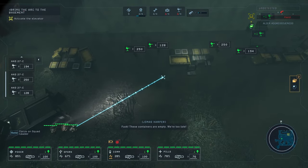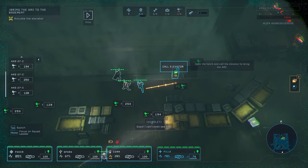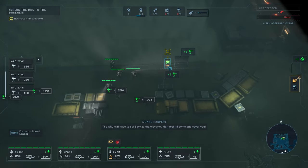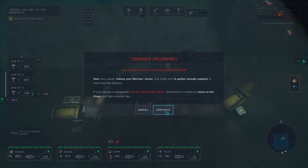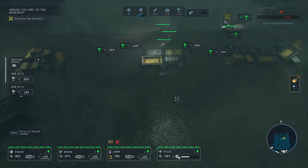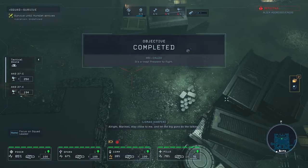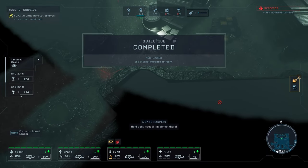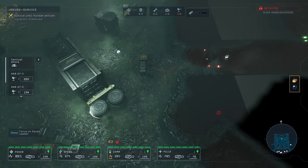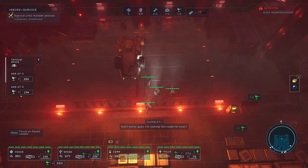These containers are empty - we're too late! Incoming critters, a shed load of them, requesting fire support! This will call the arc to us, we'll have to go back to the elevator. Let's call the elevator. Our sentries are set up at least. They're coming from every direction! There is one at the door here - we're trapped! We've got eight coming - don't worry guys, I'm coming, get ready for evac!